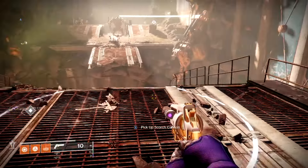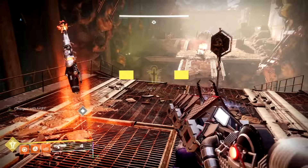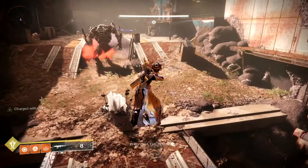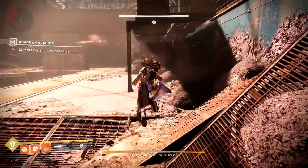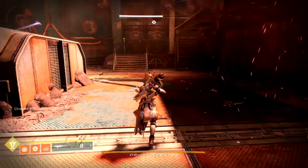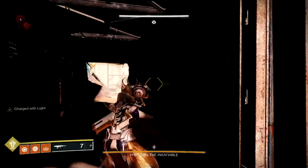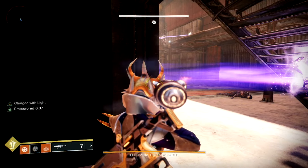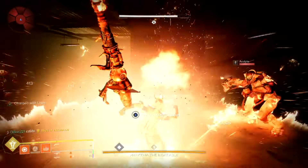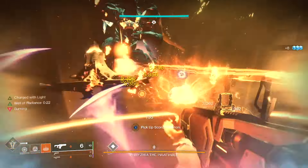We're at the first encounter — there's your rally banner. The cool thing is the Scorch Cannon from the last part can actually be brought into this encounter, which will help reduce some time. I prioritize the right side because there's a little tunnel there — just be careful to watch for Thrall that run up on you. Shoot it in there and charge it up to the third tier and once you do that, it'll open. Throw your Well down because as soon as you get 10 Engrams you get it right back, so be very liberal with your Wells.